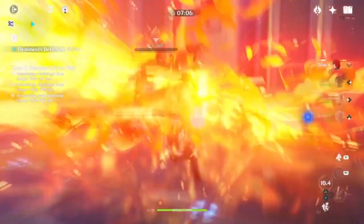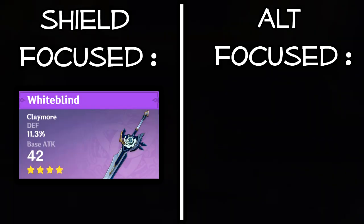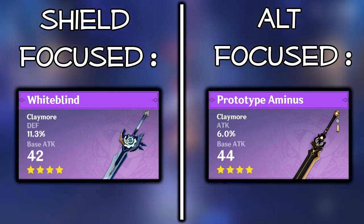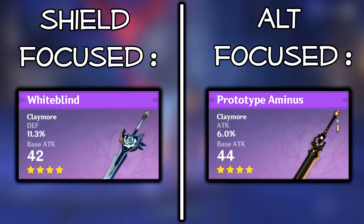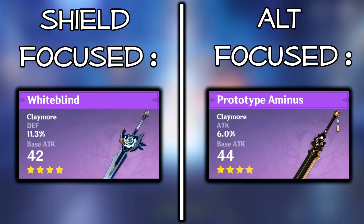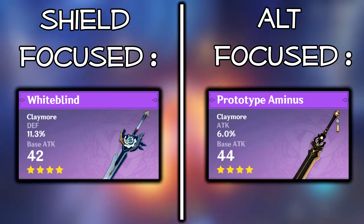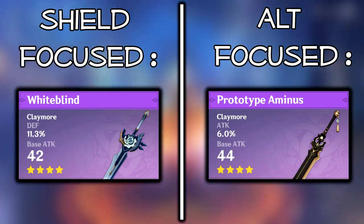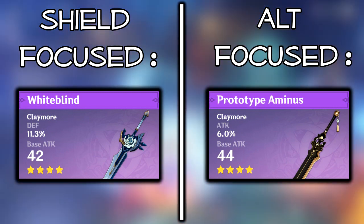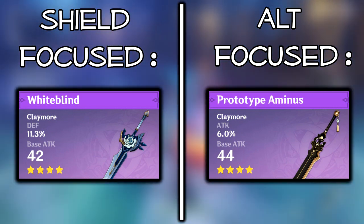For weapons, the main two free-to-play options are the Whiteblind if you want to focus on her shield, and the Prototype Archaic if you want to focus on her ult. These are the guaranteed best free-to-play options. When I say focus, I don't mean you'll miss out on the other thing — if you choose the Prototype Archaic your shield just won't be quite as strong as with the Whiteblind. Both options are good; it's just about what you want to prioritize.